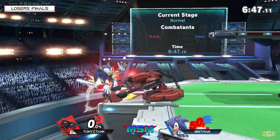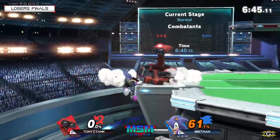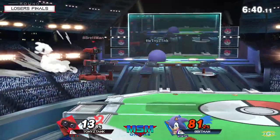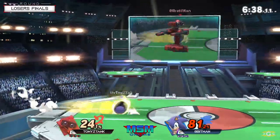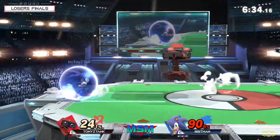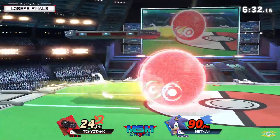This is tough for Tony — look at this pressure at 61. Down air, he's still got ledge invincibility. Apenman's not wasting any time racking up percent and putting Tony in very scary spots, especially offstage or at the ledge.